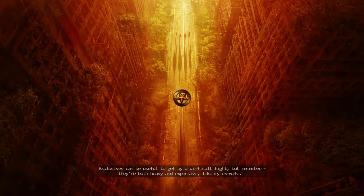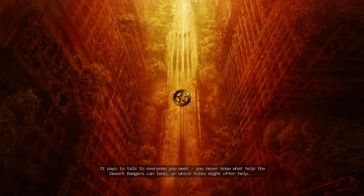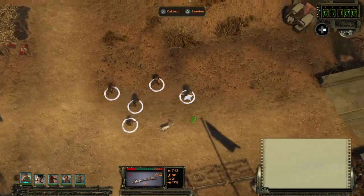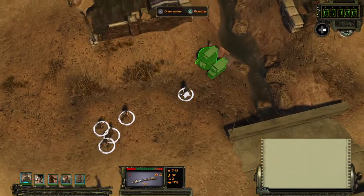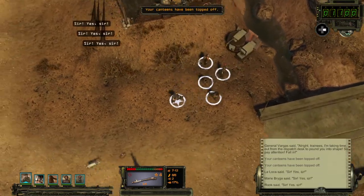That's why I'd rather travel around Ranger Citadel until we've improved Scout's awareness and perception higher, so we can spot hidden springs or oases out in the desert to resupply our water. Until we find one, we'll come back to Ranger Citadel to refill. Training drill dialogue: 'Alright trainees, I'm taking time out from the dispatch desk to pound you into shape — fall in!'